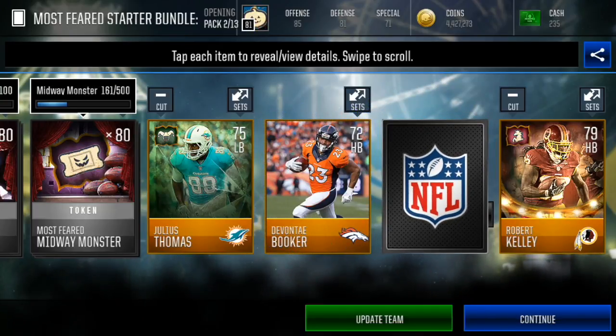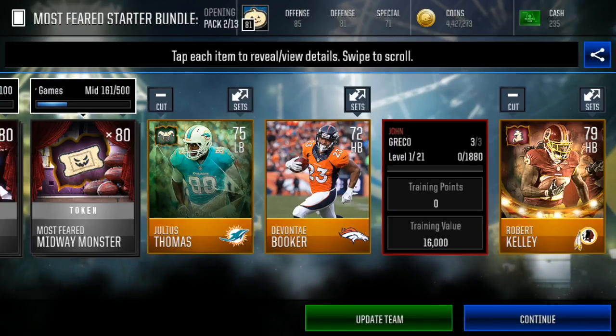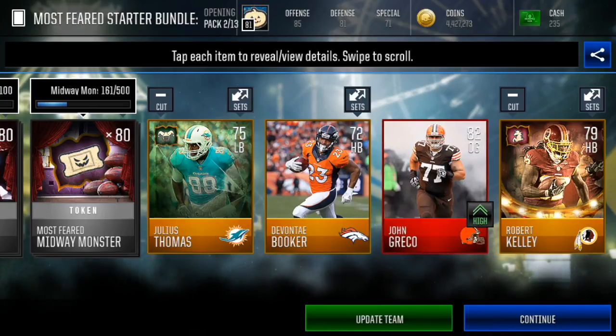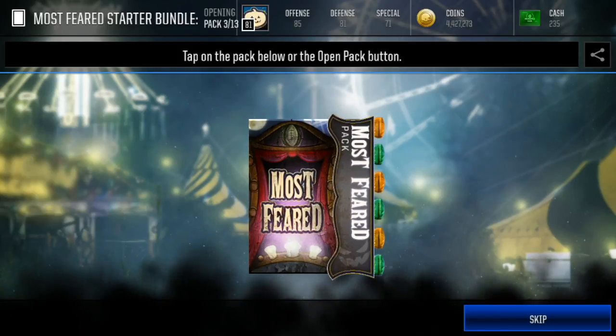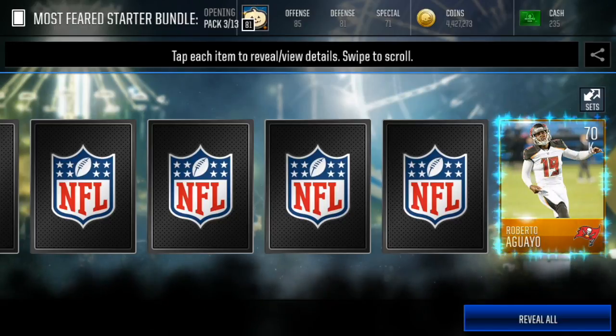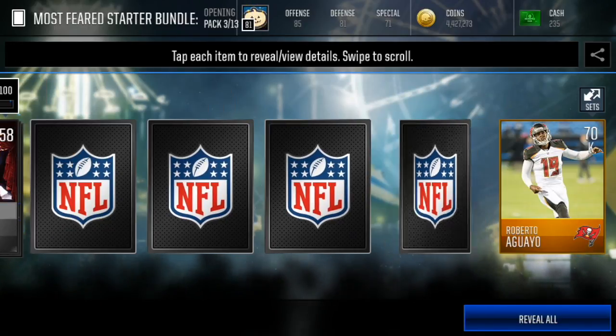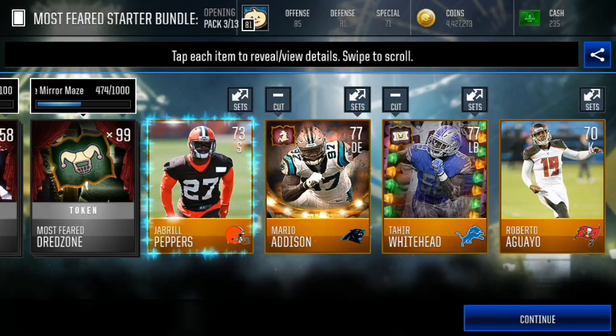Three, two, one — bing! 82 John Greco. We're gonna take that, it was probably like 115K or something like that, so that's not bad. Let's get some Most Feared elites now. I want to see some Most Feared elites, not some regular elites. I mean, regular elites are nice, but I'd rather have a Most Feared elite. There's Tier Whitehead and Mario Addison — those are our two Most Feared gold players.